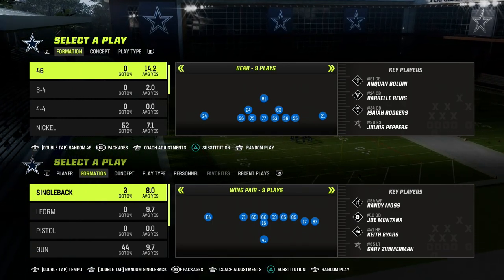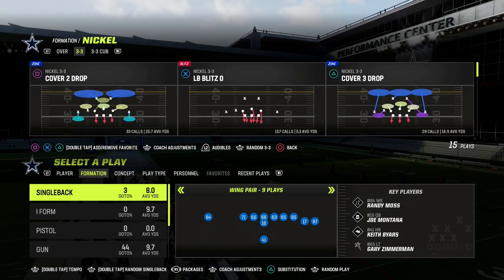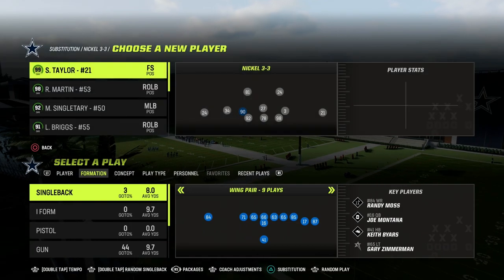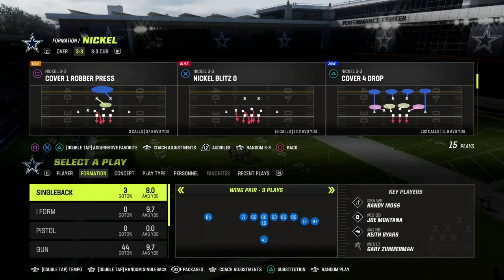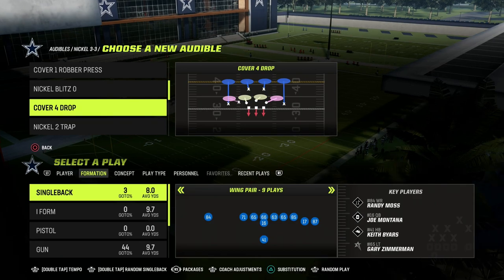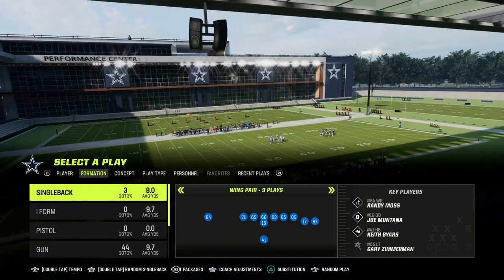I just wanted to get into the playbook first and talk a little bit more conceptually, and then we'll get on the field and show you some routes. Cincinnati has been arguably the number one offensive playbook for Madden 23 and Madden 22. Chances are it's got a really good chance of being the number one offensive playbook for Madden 24. Obviously, tight white off was really good, but this is what Cincinnati has.